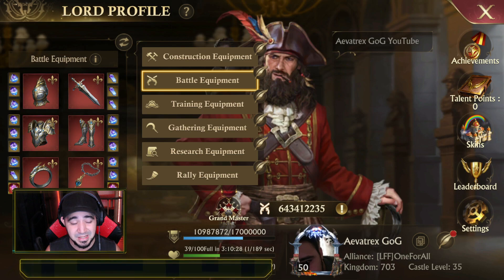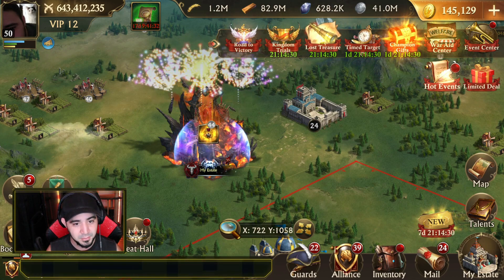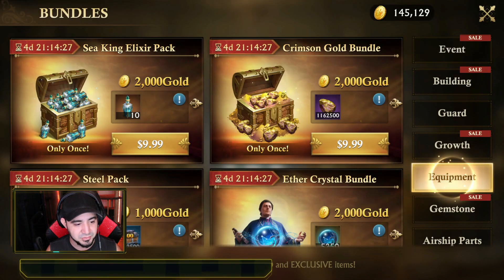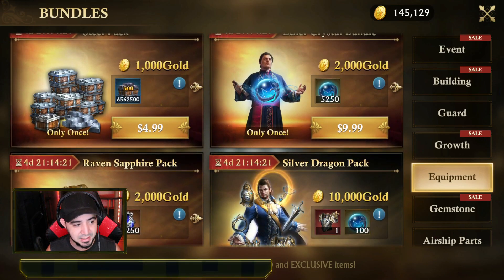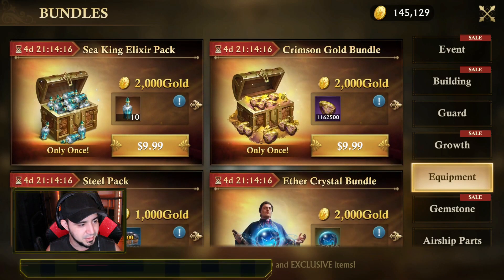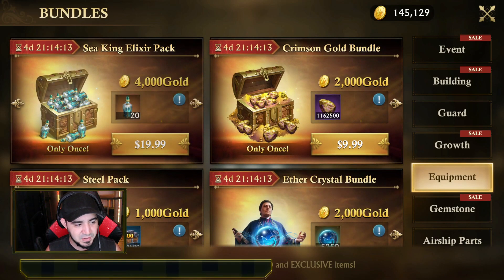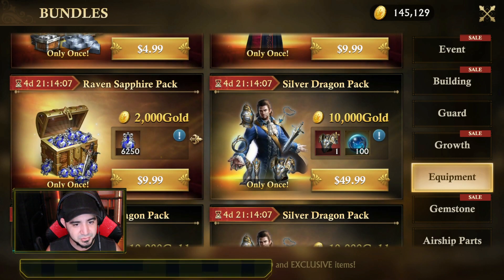It is a step in the right direction because this equipment system needed a little more, and the way it is right now I really do like it. I don't know if the rally equipment slot is maybe a sign of things to come. I know we recently have new gear — like the silver dragon pack gives you the older silver dragon, but at the top you have the sea king elixir, and sea king is the one you'd want to use over the silver dragon.